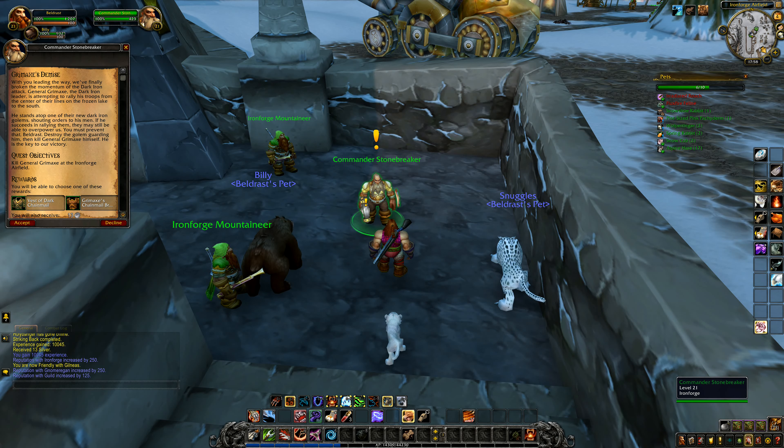We do seem to be doing an awful lot of backwards and forwards here. We can avoid most of the fighting - fighting's not really much of an issue for us. We just need to find General Grimax. There he is on our map. That would be him over there on the Dark Iron golem. I'll send my pets in first with Kill Command - I can do this from a distance. My pets are epically cool - they took him down so quickly, some impressive maneuvering!